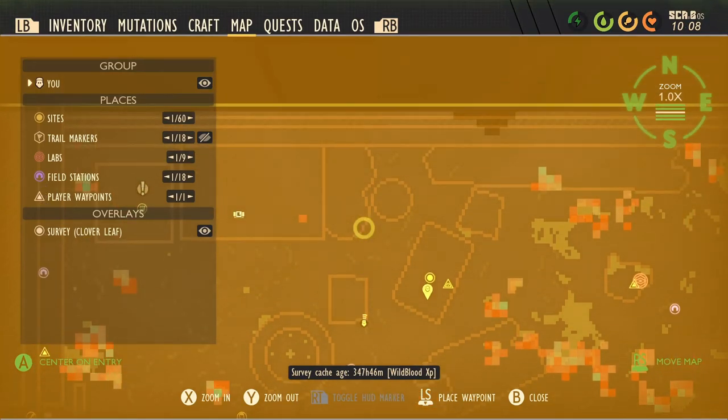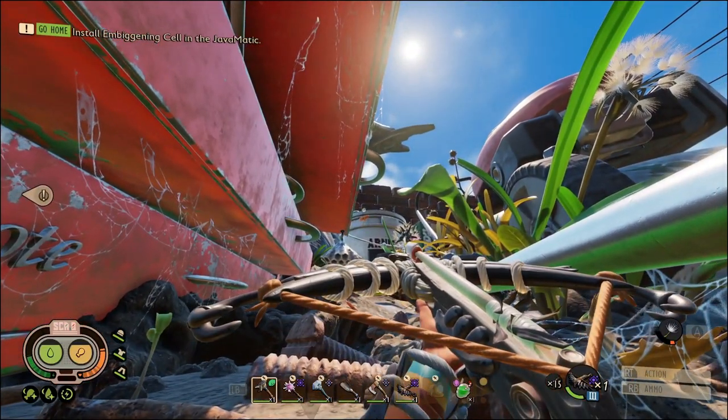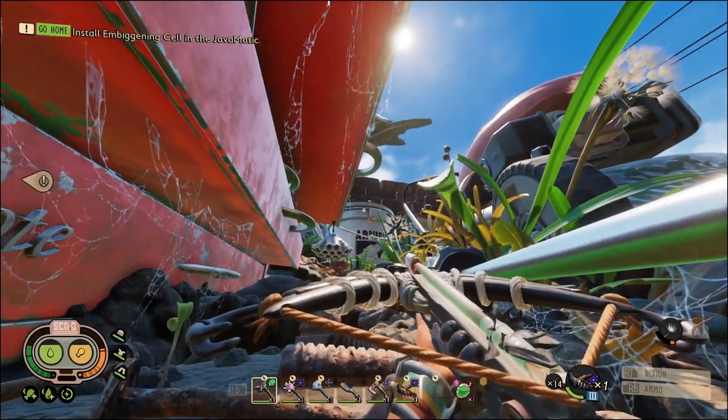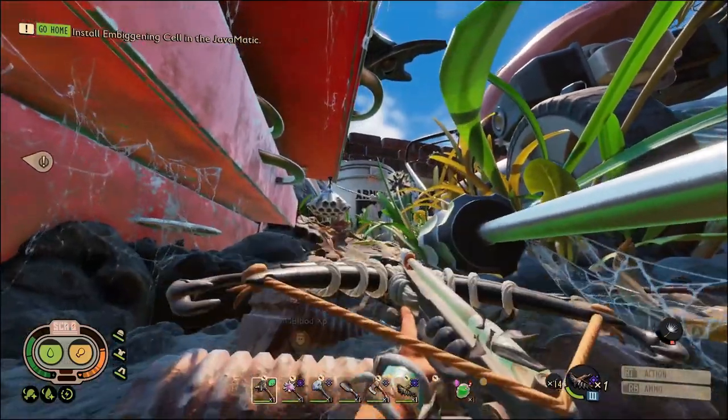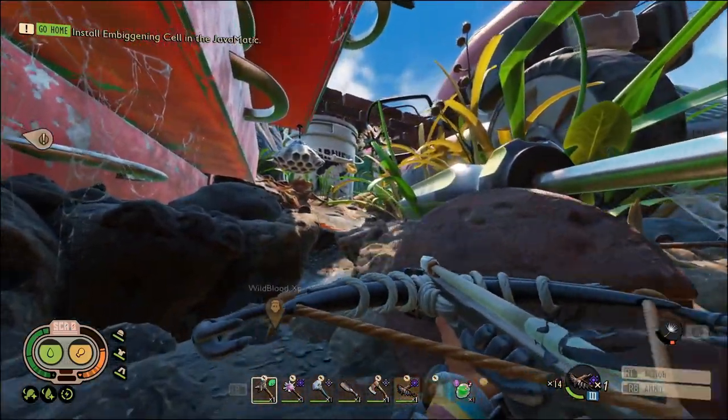So now if you check out your map, over here by the toolbox where all this rust is, there is another wasp nest — a wasp hive, whichever you want to call it. So we're going to do the same thing here. We're going to go ahead and take out these three flying rodents real quick.